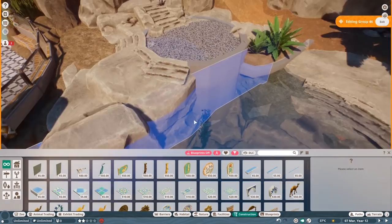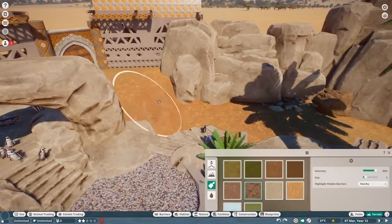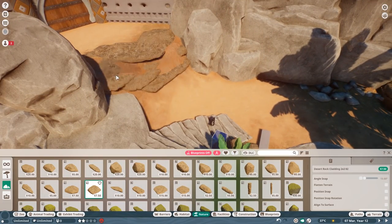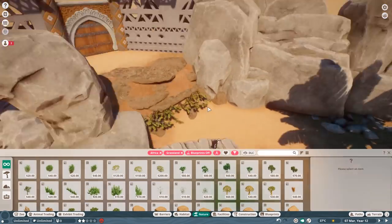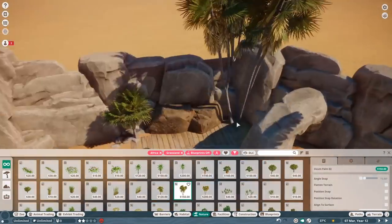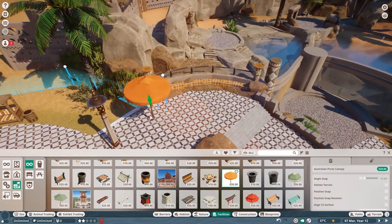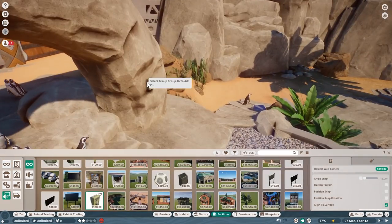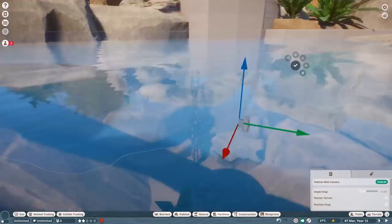I put some little underwater plant planters in - I actually saw that these exist and are a lot more easy to maintain. It's more like a little artificial kind of thing where they're connected, and then they don't make the water dirty. They do a little positive thing for your water but are more or less just cosmetic. I tried to bring in a little bit more of an African feeling with some plants, because these animals do also live on a coastal area where there are some plants.